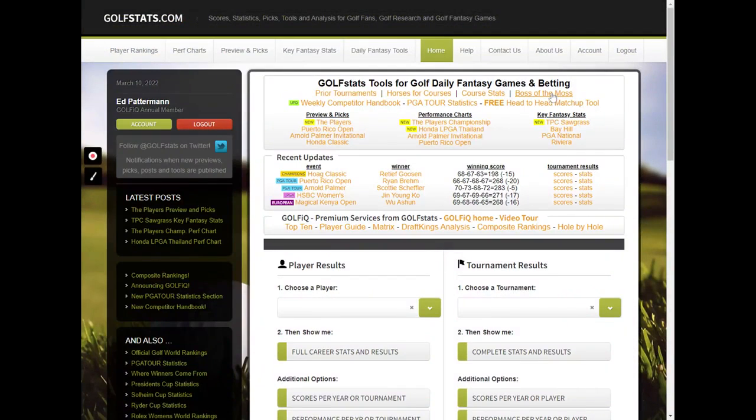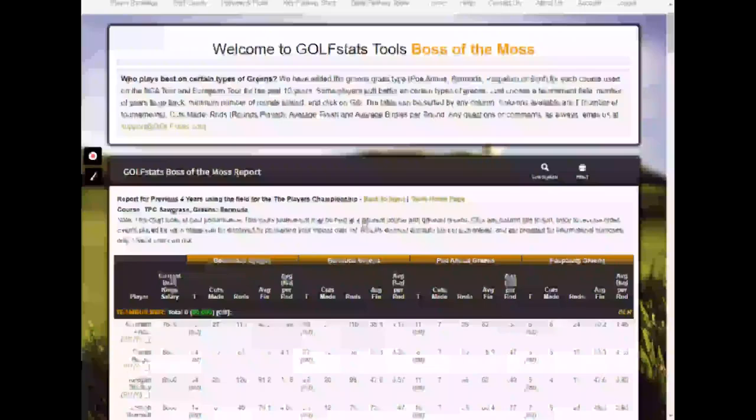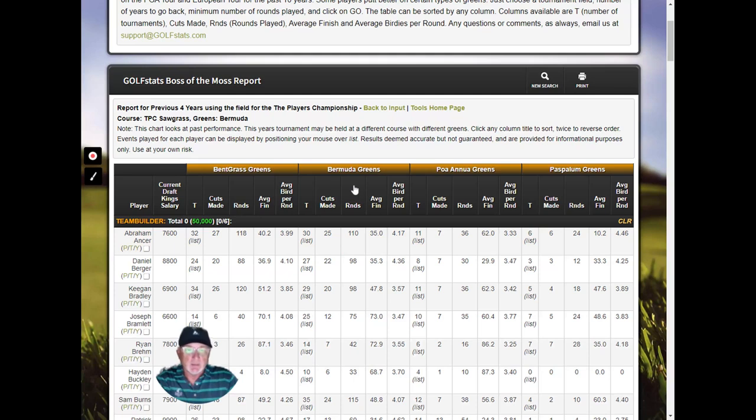Let's go on to Boss of the Moss. This is analyzing players' performance by greens type. We're going to go back four years, minimum rounds eight, and look at the Players' Championship. This week we know we're playing on Bermuda Greens. So we look at each player's experience and performance on Bermuda Greens — how many tournaments they've played on Bermuda Greens over the previous four years. You can mouse over the list number to see which tournaments they've played in.